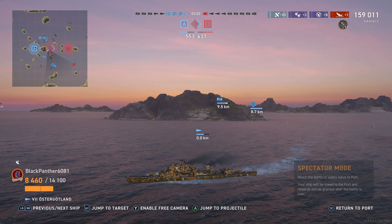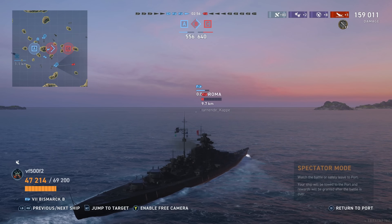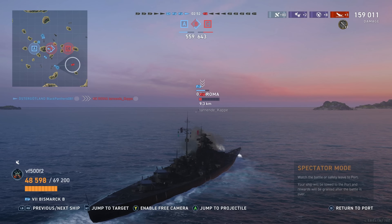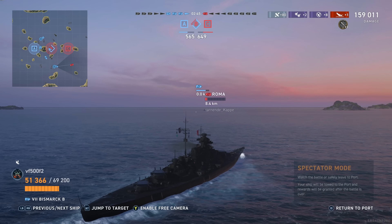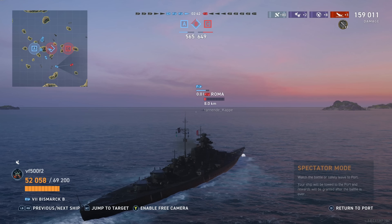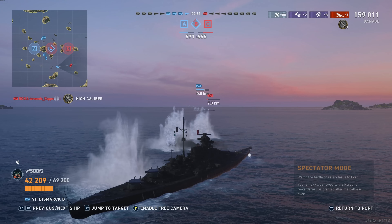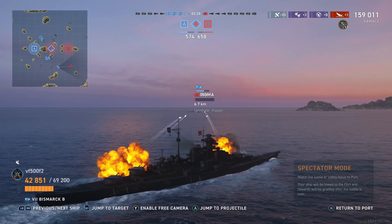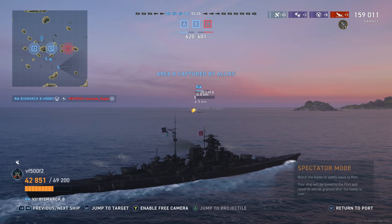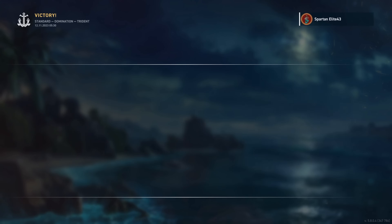That brings us to the full-health Bismarck getting in a fight with the Roma. The Roma didn't have many hit points, but has healed a little back. The Bismarck is showcasing its full accuracy build — I know this because the secondaries aren't firing yet and they're eight kilometers away. That's the best accuracy you can get out of a Bismarck in theory. But the Roma is actually punishing this Bismarck. Then Roma goes full broadside, which is just a death sentence. That was accurate for a Bismarck — very good accuracy to finish off the Roma.